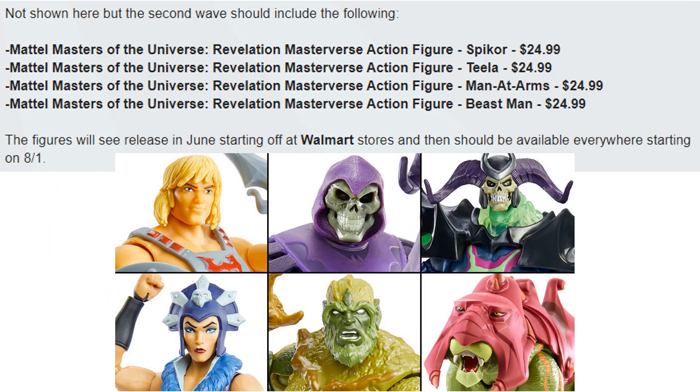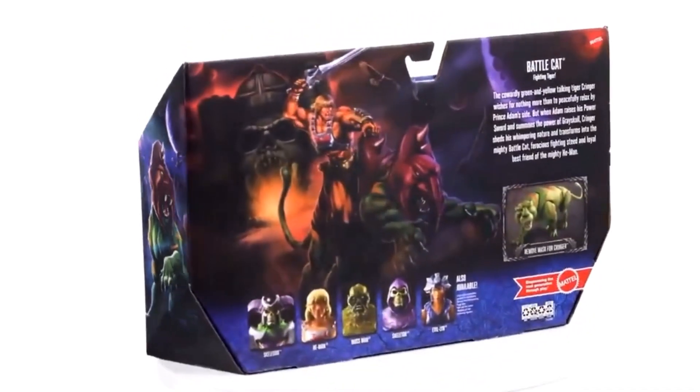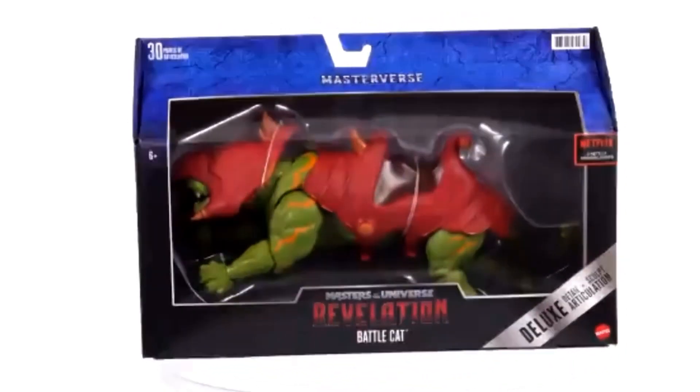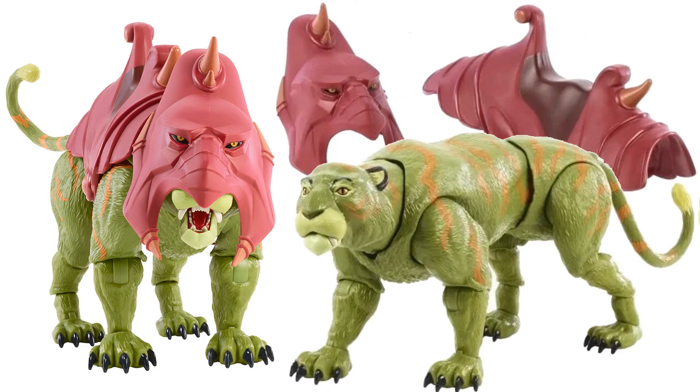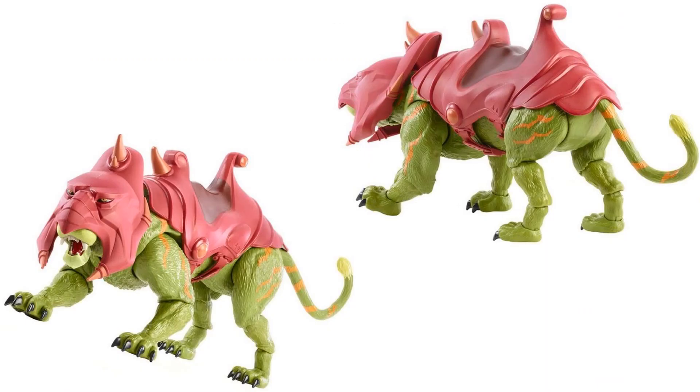We finally got the listings — $24.99 is what the basic figures are going to be. Walmart has the basics, Target has the Skele-God and Battle Cat. Here's a nice turntable shot of the package for the Battle Cat. You can take the armor off and he becomes Cringer as well, which is pretty cool. This is a pretty large cat even in seven-inch scale, about the same size as the MOTU Classics Battle Cat. There is the deluxe package front — Netflix show.